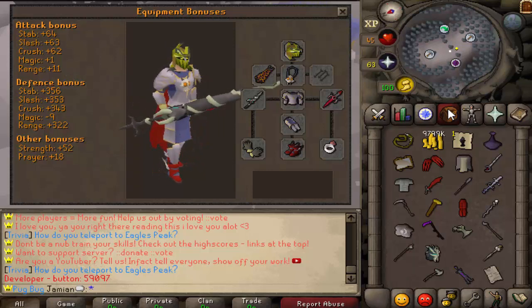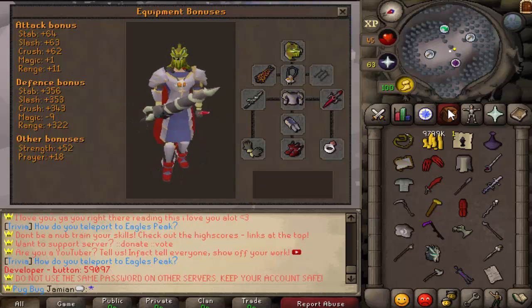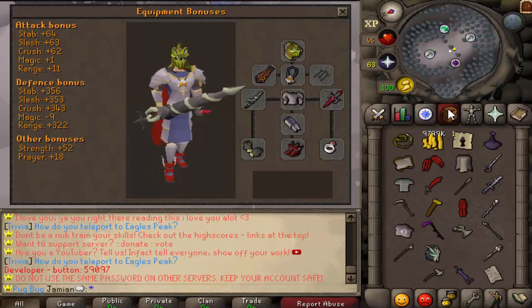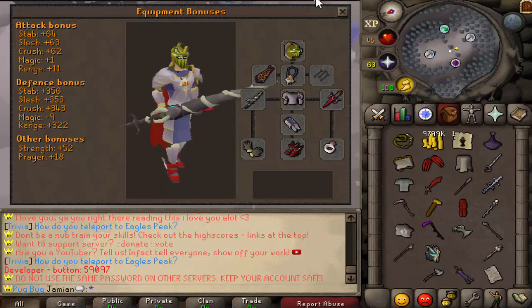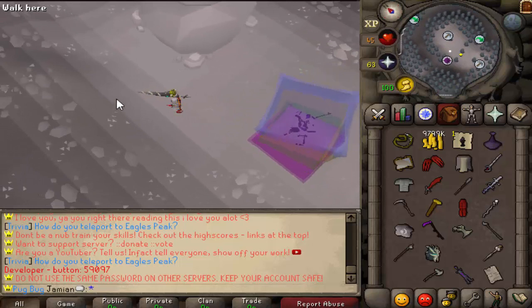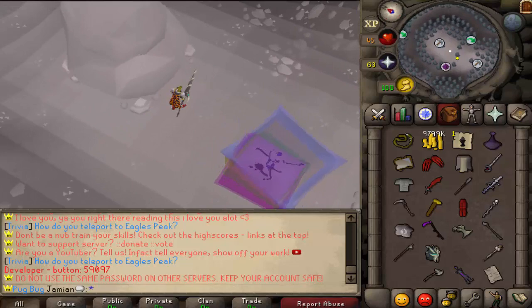I'm also going to increase strength back up a little bit and we'll see from there. We want to keep good PKing and keep PvM where it was — we didn't really want to change the PvM. I've talked to Dark about it and he's mentioned that if it comes down to it, we can maybe work on separating the systems, making a different system for PvM and a different one for PvP. I think those combat changes are going to help a lot, and we'll have those in game very soon. Thanks for watching guys.